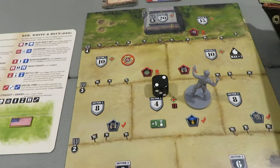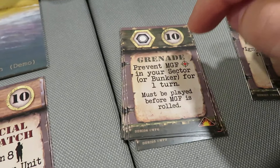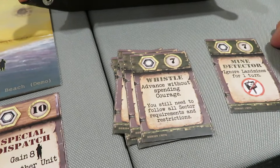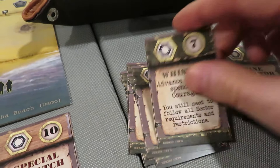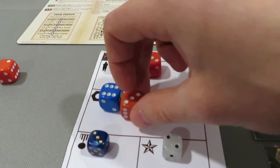I have nine item points left. Is there anything useful? 'Mine detector whistle - advance without spending courage, but you still need to follow all sector requirements.' Walkie talkies prevent MG fire in your sector for one turn. Field radio gives more people. I'm going to get the whistle because being able to advance quickly is going to matter at some point. That leaves me with two points remaining.